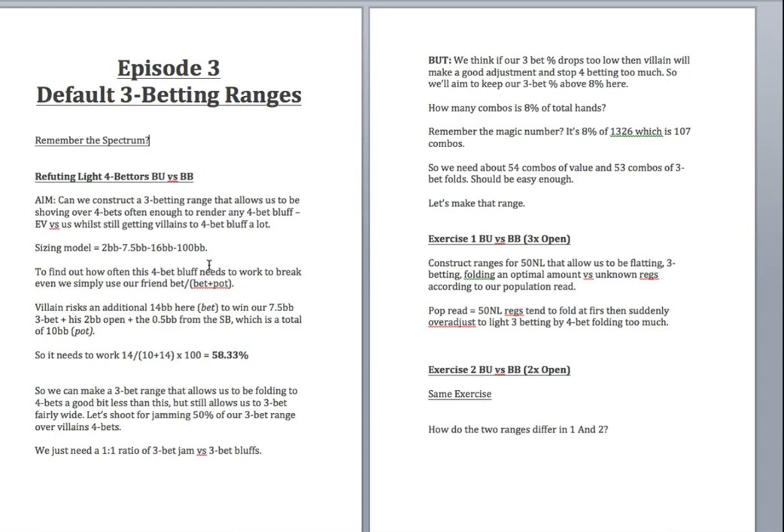If our 3-bet percentage drops too low, villain will make a good adjustment and stop 4-betting too much — and then we've lost our edge. So we need to make sure we have enough combos that we're still 3-bet bluffing a decent percentage. I'm going to go with 8% here. Eight percent is where people look at your HUD and think, 'that guy's 3-betting a fair amount,' whereas 6% looks definitely low.